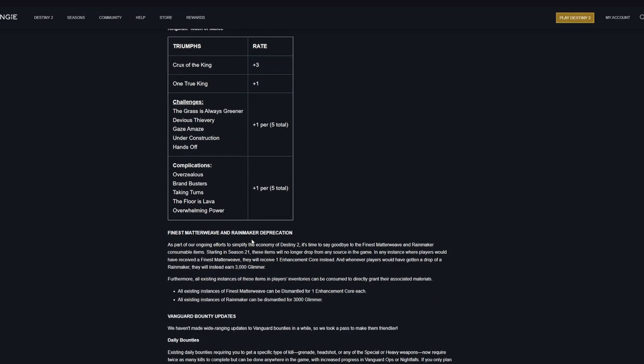Finest Matterweave and Rainmakers are being deprecated. All existing instances of Finest Matterweaves can be dismantled for one enhancement core each, and all existing instances of Rainmakers can be dismantled for three thousand glimmer each. Going forward, where you would have received a Finest Matterweave or a Rainmaker, you will now receive one enhancement core or three thousand glimmer respectively.